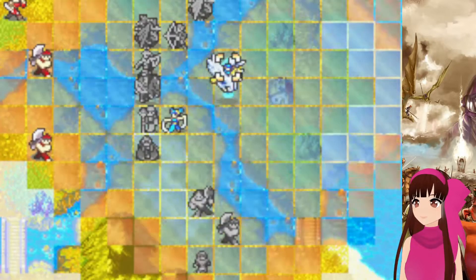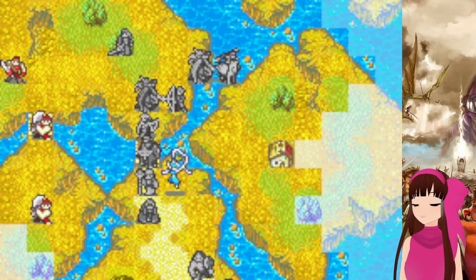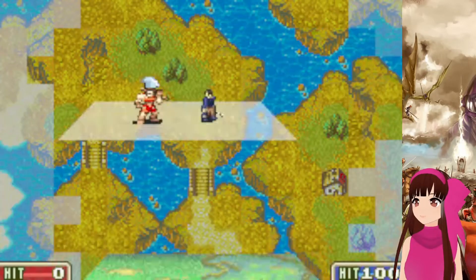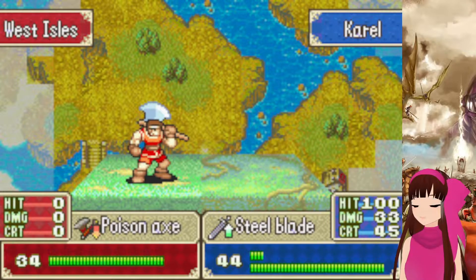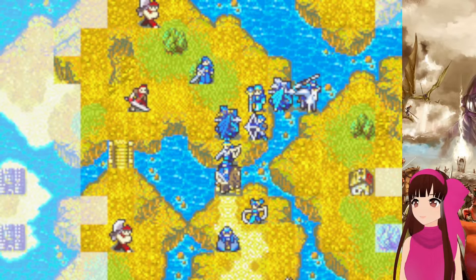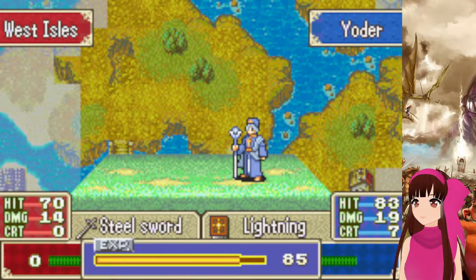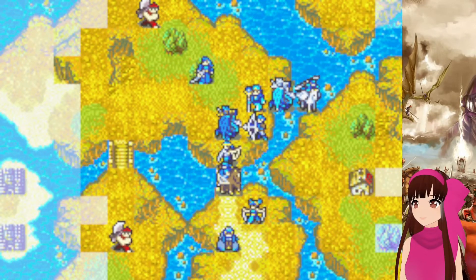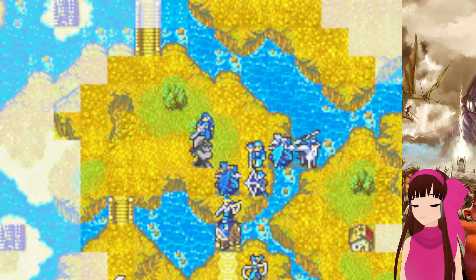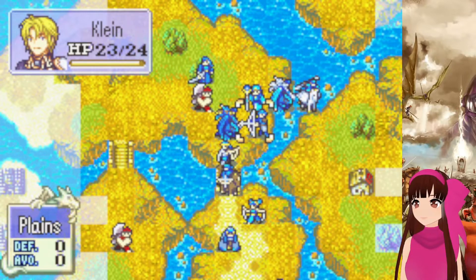The map is pretty big so Yoder might not be able to reach everyone with the physics staff. The mercenaries are fast as heck. I'm going to keep Corel back because I really don't want him murdering everyone else. Klein can chip away at some enemies. I'd also like Garrett out there doing something. I'm going to keep a hand axe on Garrett. Faye, I'll keep you over here as well — I don't want her too far out.